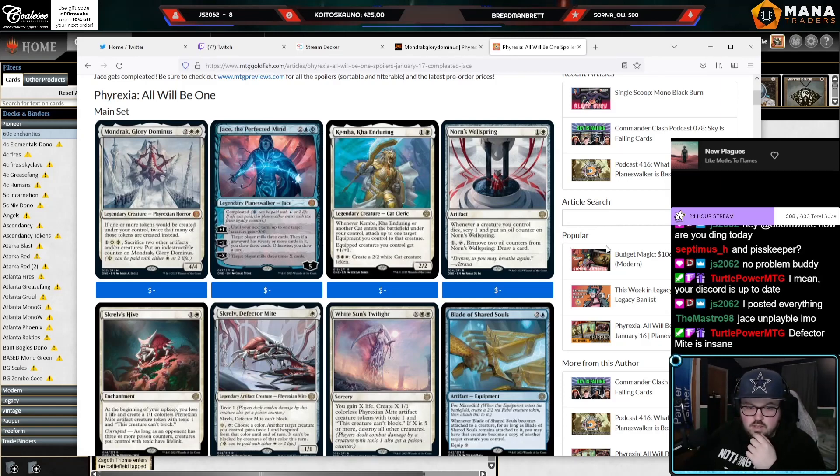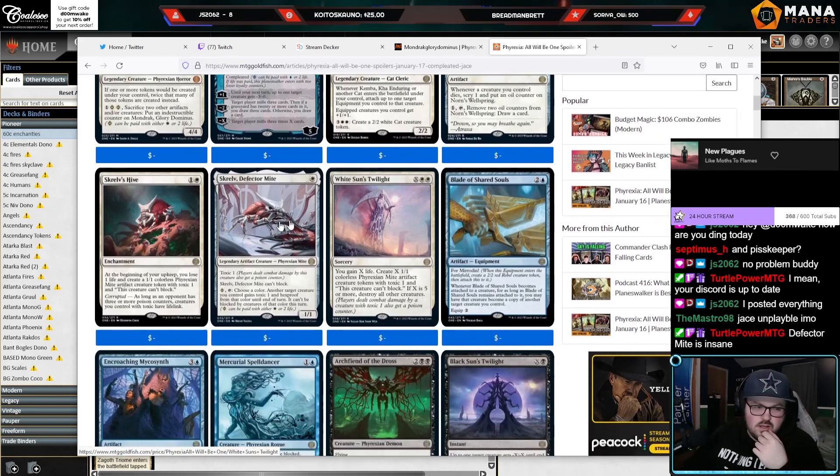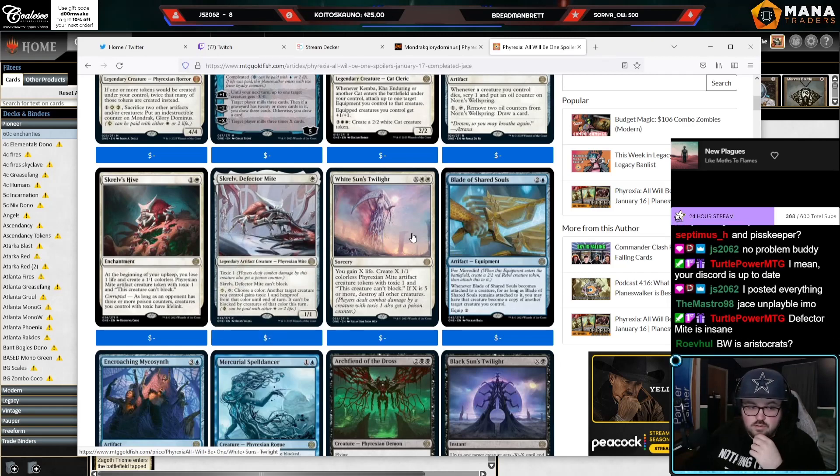Norn's Wellspring: whenever a creature dies put an oil counter on it, tap, remove two oil counters, draw a card. Probably too slow, and white plus creatures dying — you don't really want to play white in your sacrifice deck. I kind of like this other card though; I'm still not 100% sure but I think it's good, it's powerful, it's certainly pushed. I like this card a lot.